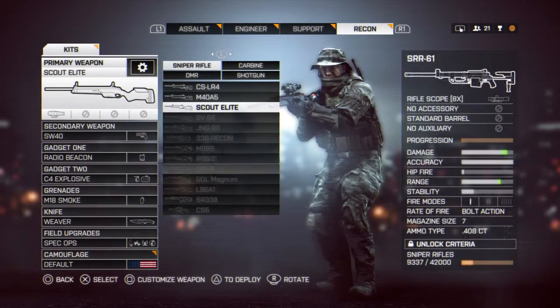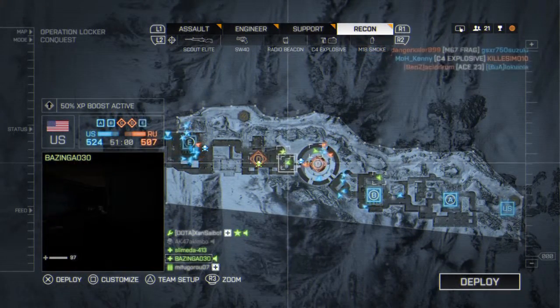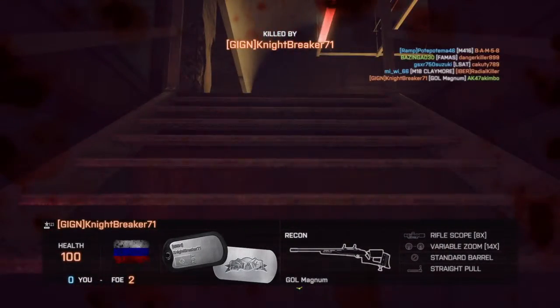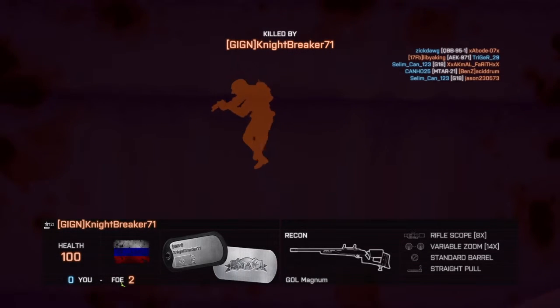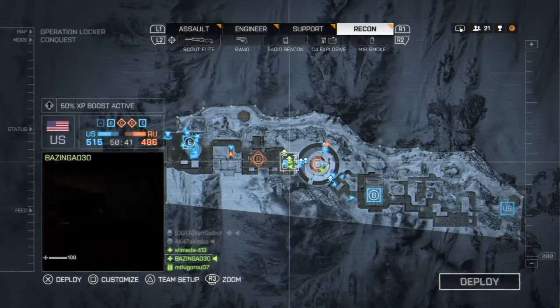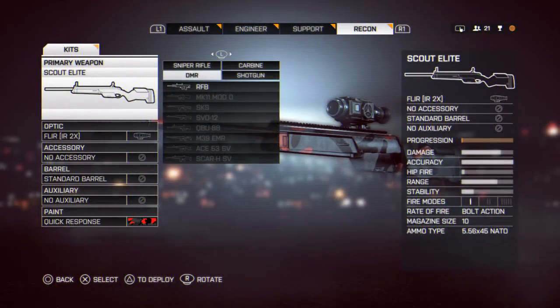Flares and tac lights are the main counters. This is my class — this is the sniper I'm about to get. All I need to do is spot two people, which is pretty easy if you just go to a drop point. This video is not just about snipers — it's about the recon class, so that means all the stuff for recon like field orders you can use.